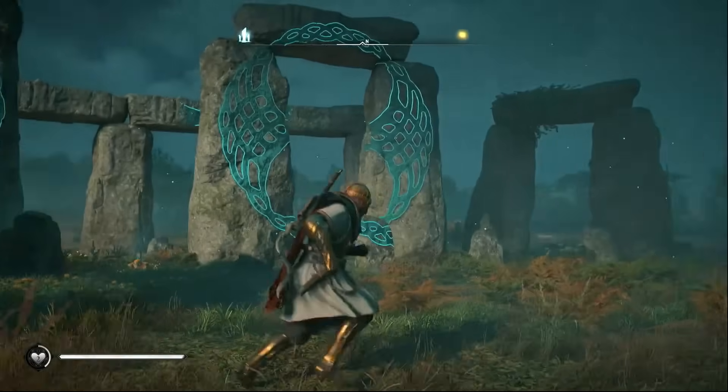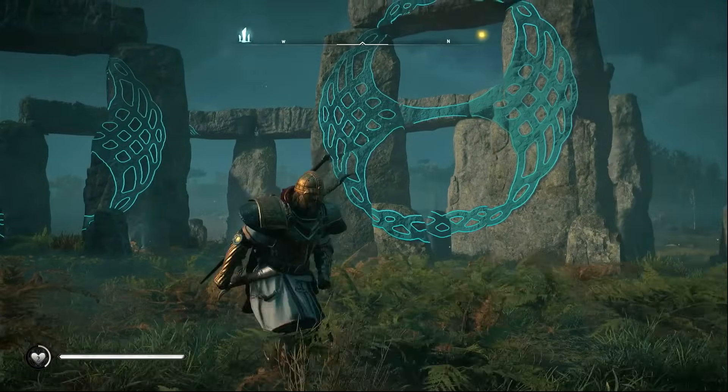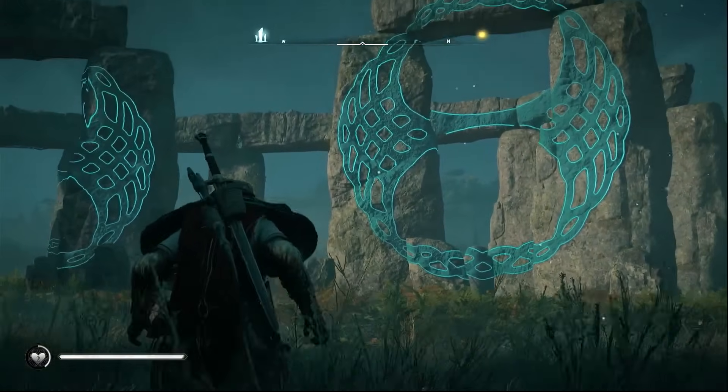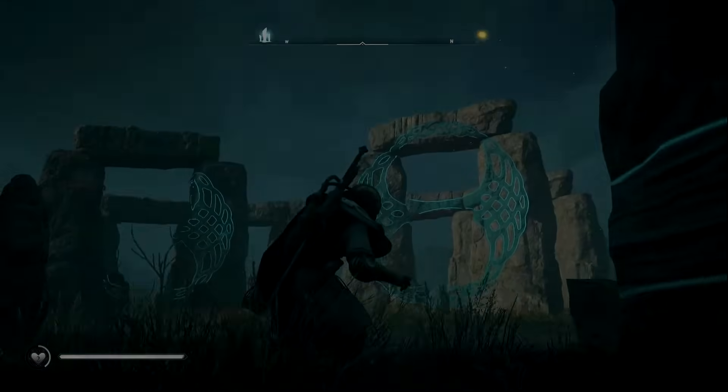There's not really any other interesting historical landmarks to talk about in Valhalla. Yes, there's Ravensthorpe in real life, a few castle forts and a few stone walls, but it's not of any interest to me. So let's just move on to the final game being Mirage.